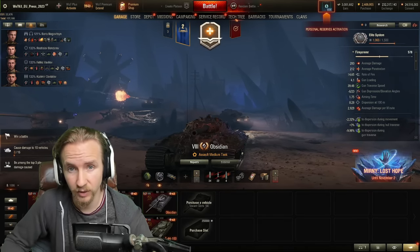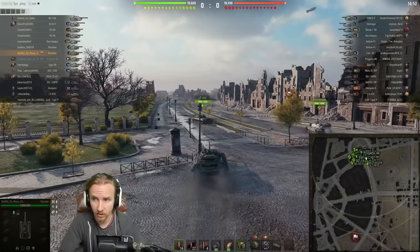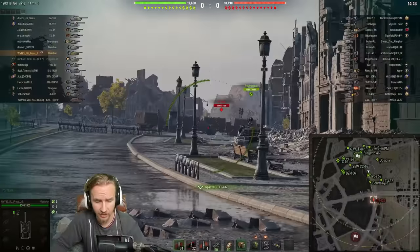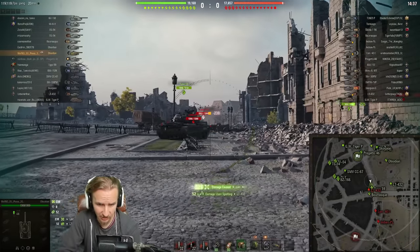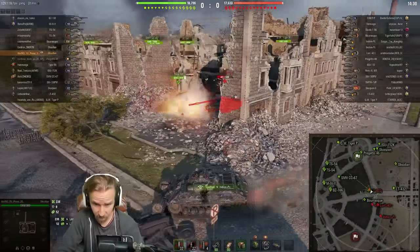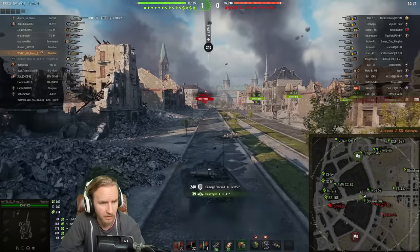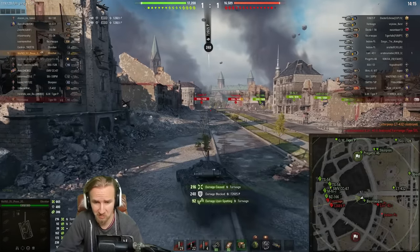Let's put the Obsidian to the test on the battlefield. We're rolling out on Ruinberg in a nice matchup. These numbers you see are an experience indicator showing how many games a player has played in a tank — you can use that to gauge who the experienced players are on your team and the enemy team. With the Obsidian, we're using our turbo to get into position.